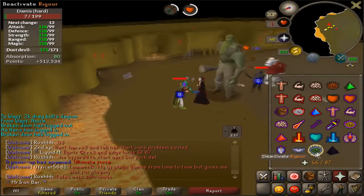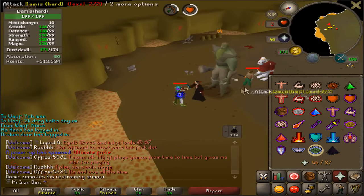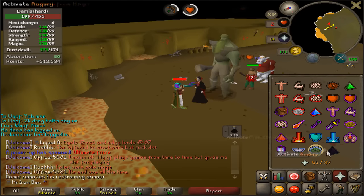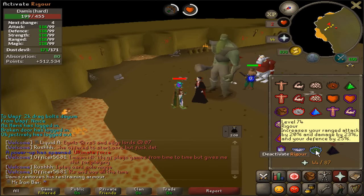For Damis, he also drains a lot of your prayers. Another easy way to avoid it is to just safe spot him, so that way he just doesn't lower your prayer. It's super easy to do.